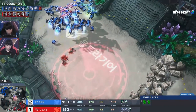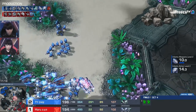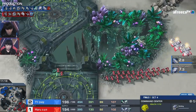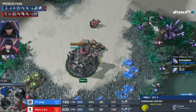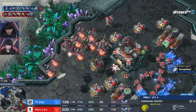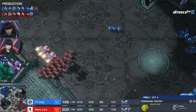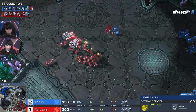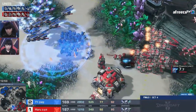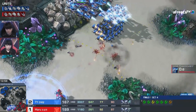TY is starting to spread out through the center of the map a little bit. Of course, as soon as you do that, a scan comes down to check what you're actually up to. He's spreading out his units quite a bit as he decides to take that fifth base on location. Bunch of command centers coming down for Morrow as well. You see that Corvid reactor for TY a little bit quicker — that's been a bit of a theme. He has really liked going to the Ravens.